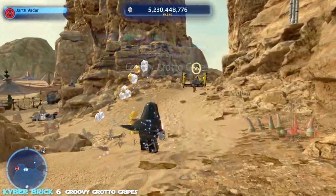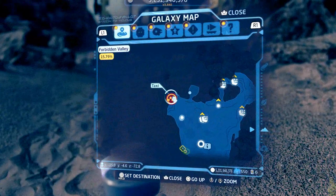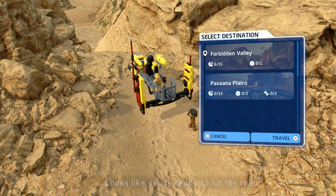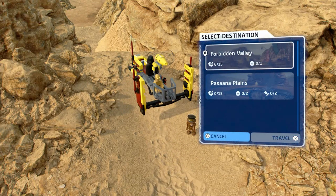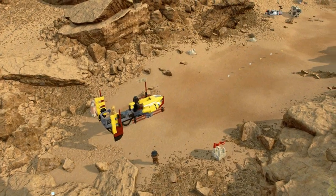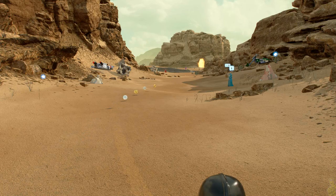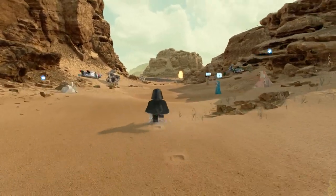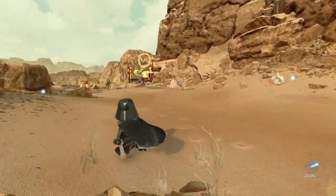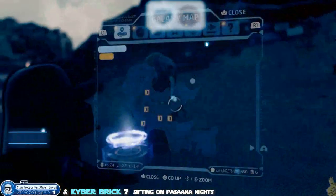We hop on the taxi and leave Forbidden Valley, heading over to the Pasaana Plains. Both ship tokens are over there, and two of the three character tokens are there as well. A rumor giver mentions a glowing brick up top — we'll get that in a moment. Right now though we're stepping up to work on the next quest.